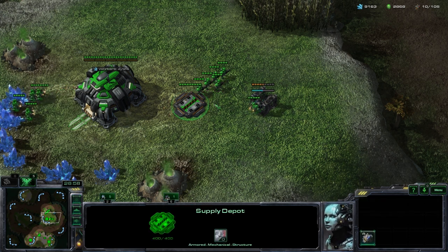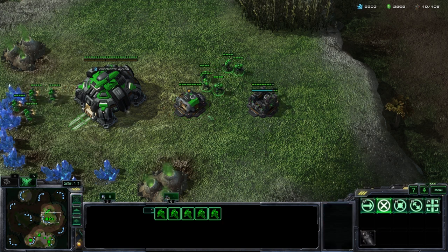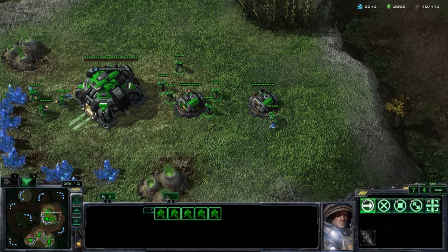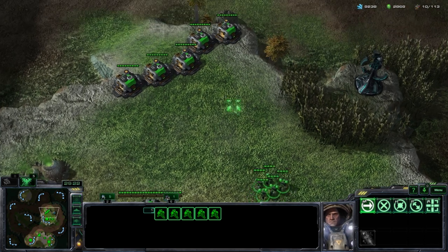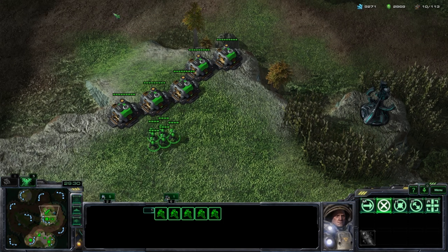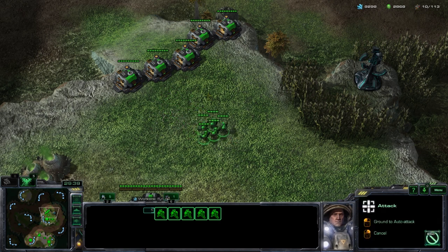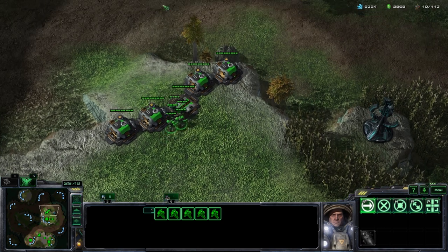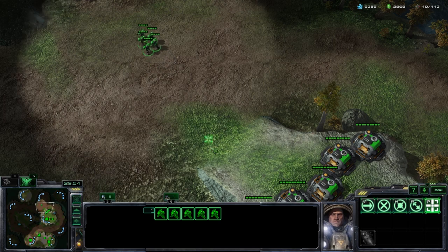Supply depots can actually lift and lower themselves. When a supply depot is lifted, units cannot walk over it, but once it's lowered, units can walk over it. This is useful because as Terran you can create full wall-offs. If an enemy were trying to advance, they would first have to destroy these supply depots. However, if you want to leave, you can lower one of the supply depots, walk out, and then raise it back to keep the area defended against any counter-attack.